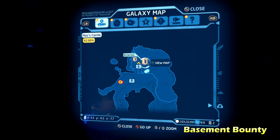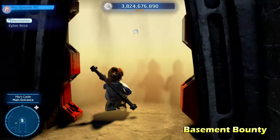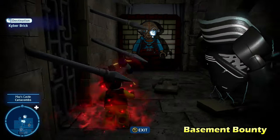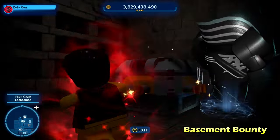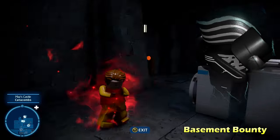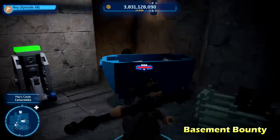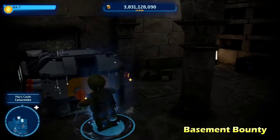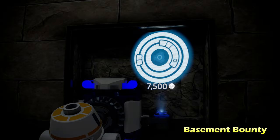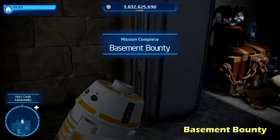From here we're going to go inside the castle and get the last few Kyber bricks. This one's called Basement Bounty. Head inside the castle and move down to the south to get into the basement. Switch to a Jedi or Sith character to mind control a character, then move one of these blocks out of the way to reveal a jump-off point to reach another room. Pull the switch so your character can go inside, then switch to a protocol droid to go through the protocol droid hatch and move the block out of the way to reveal an astromech panel. Hack the astromech panel with an astromech droid — that will reveal a Kyber brick behind the painting of Maz. That is Basement Bounty.